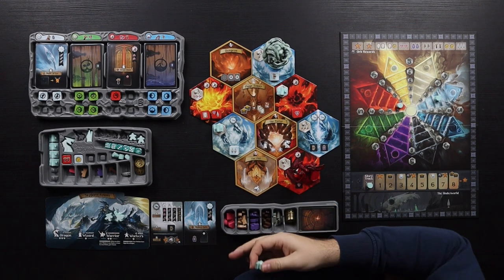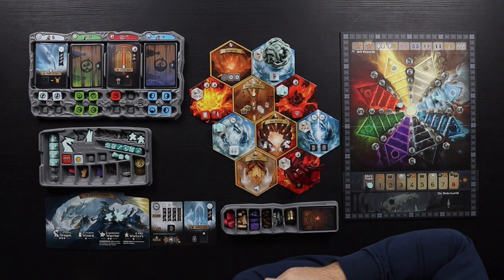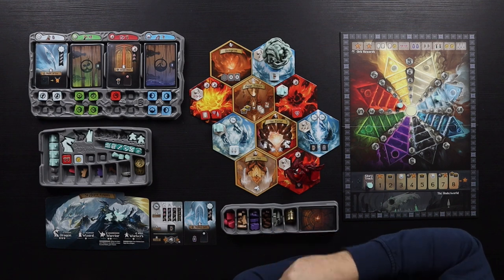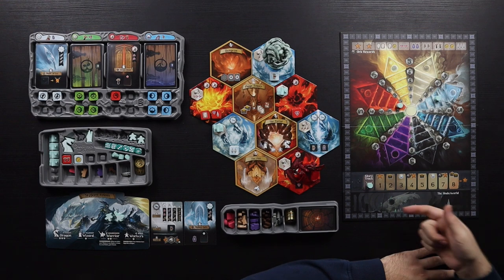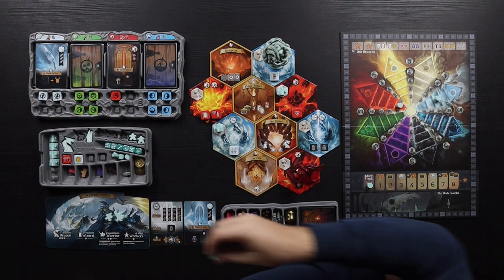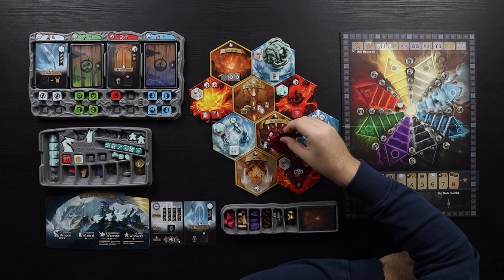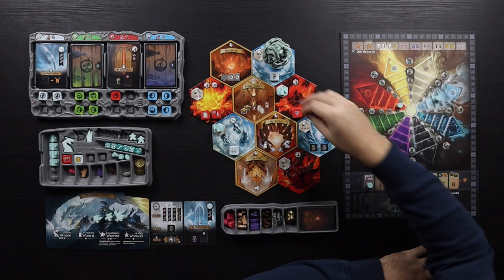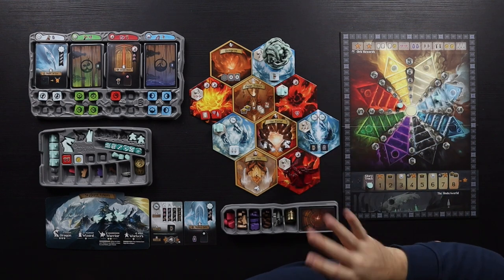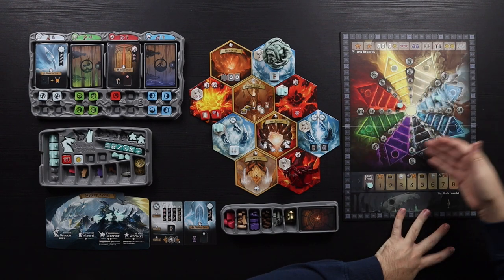Either when you don't have any more workers or when you want to, you recall your workers, get them back, and then do some other actions. You can do actions on the cards you have for all the workers you take in, except those in the underworld — people that get killed throughout the game. Monsters will come and attack you, you can attack other players, and you're trying to be the player with the most points at the end.